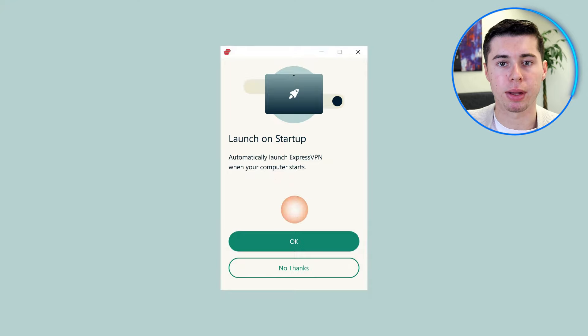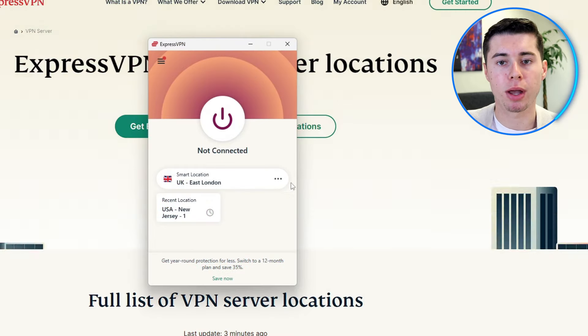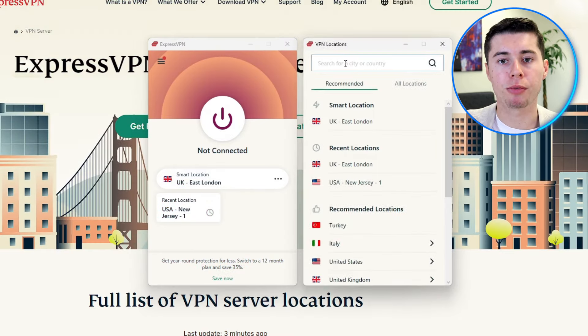My overall favorite is ExpressVPN, but depending on your needs, these three VPNs are my top recommendations for playing bot lobbies. You can now install your chosen VPN on your device. Once installed, launch the VPN application and sign into your account. Find the locations for Modern Warfare 3 — you will find the VPN server closest to the game server you want to connect to. For example, if you're in Italy and want to change matchmaking, just connect to the server in the country where you want to find matches.